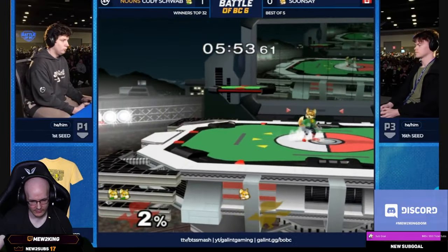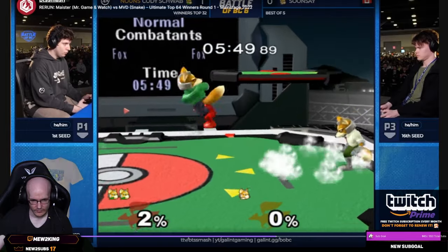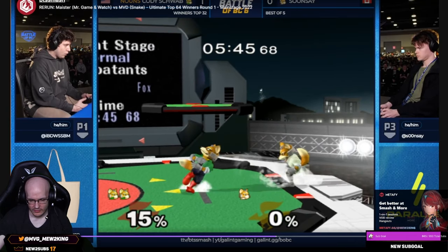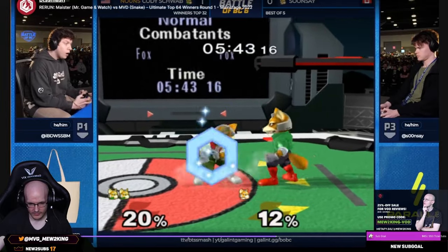So that type of stuff is really good in Fox dittos and I'm like 10 years ahead of my time — nobody today even does this. My super old Fox ditto game is more optimized in some ways than what people do today. My method would have beaten the shortened and all the illusion possibilities. He gets the quick bair, finds a kill.